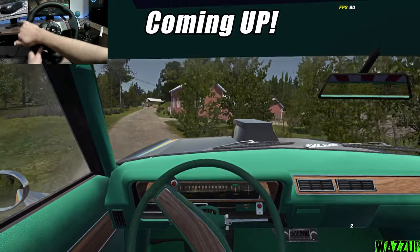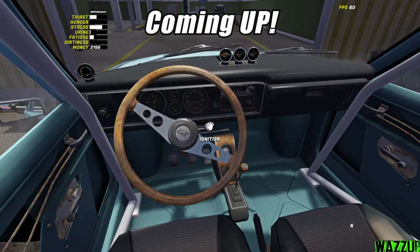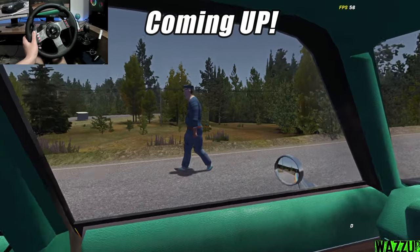Let me try to slide in this corner — oh no, oh yeah! That's the roll cage right there. Let me turn on the ignition. What the hell? Oh, what the hell is going on? What?